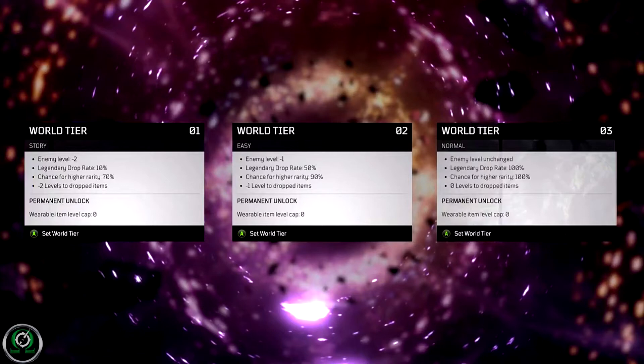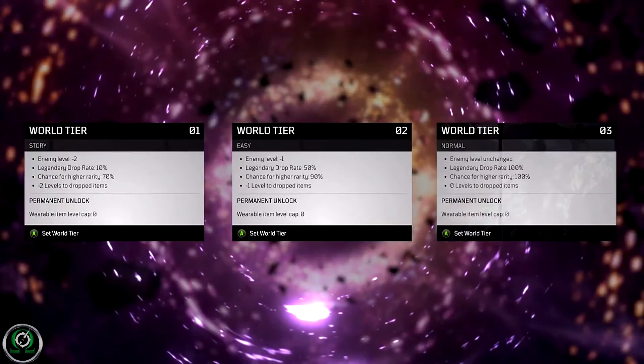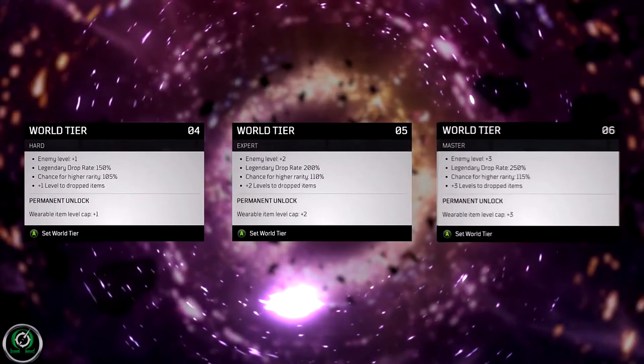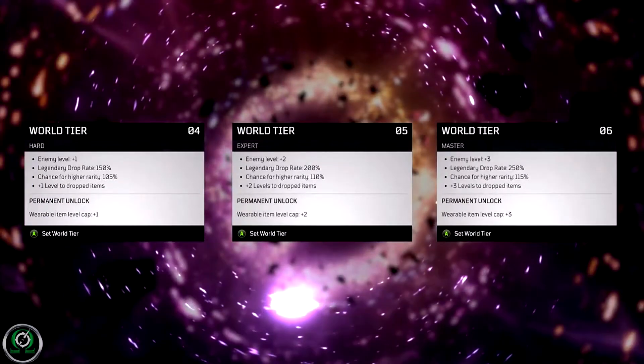World tier 3, which is normal: enemies are the exact same level as you, 100% legendary drop rate, 100% chance for higher rarity, 0 levels to dropped items, and a 0 wearable item cap. World tier 4, which is hard: enemies are 1 level higher than you, 150% legendary drop rate, 105% chance for higher rarity, plus 1 level to dropped items, and a plus 1 wearable level cap.